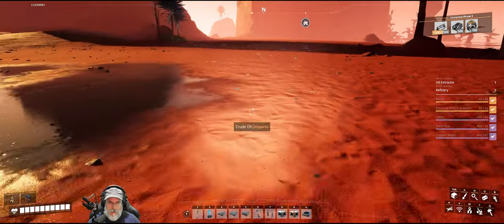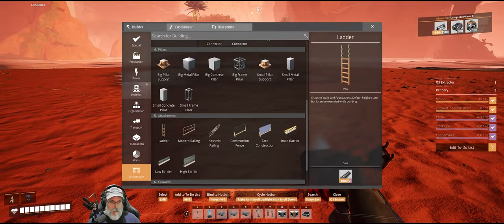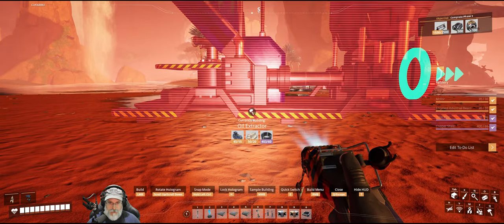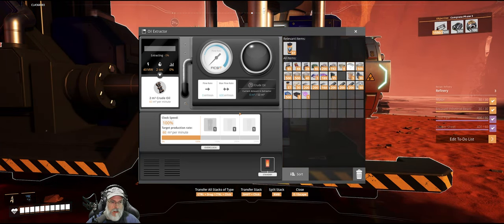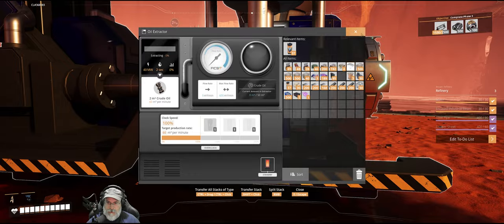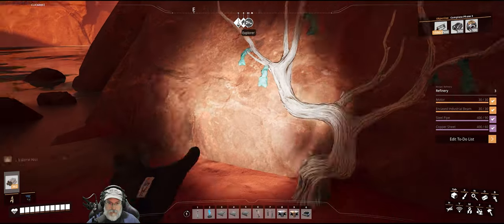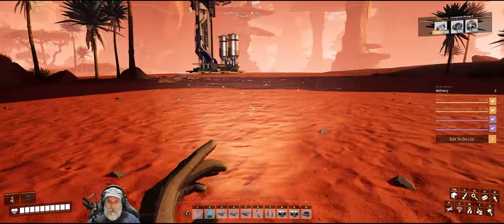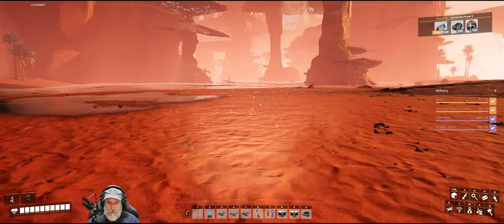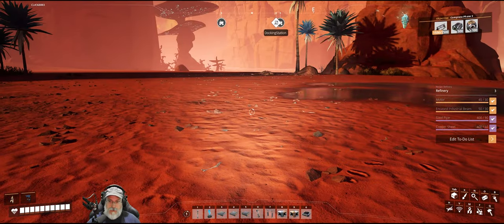I only brought enough stuff to make one oil well. What can we pull off with one extractor? 60 per minute - okay, that's enough. It's just a matter of how much we want to make. I think I'm just going to set this up with one extractor for now because we don't need these things in massive quantities, we just need some. That's directly east going this way.